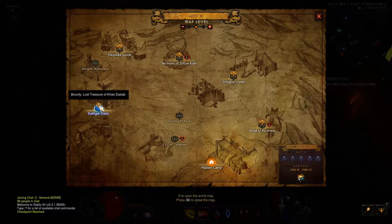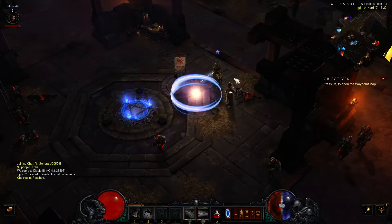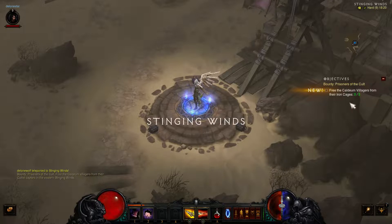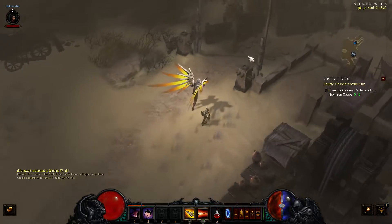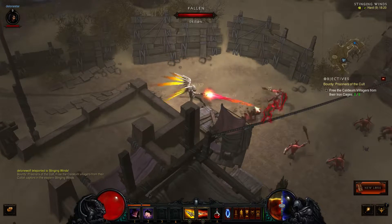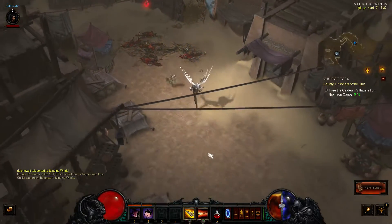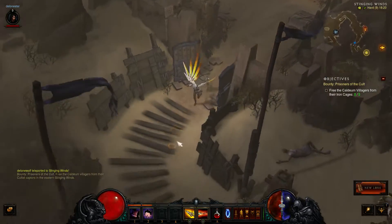In Act 2 we've got lost treasures, desolate sands, clear defiled cavern, free the prisoners, the cult, kill Magda — that's not easy — and Zoltan Kulle as well. We'll start with freeing the Caldeum villagers from the iron cages. My guess is I'll have to keep going upwards. A little rapid fire to open up — seems to work.